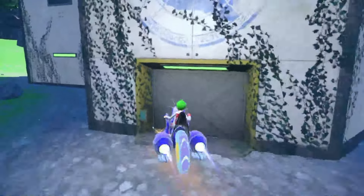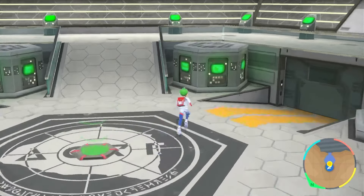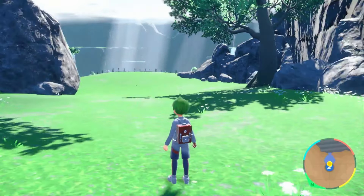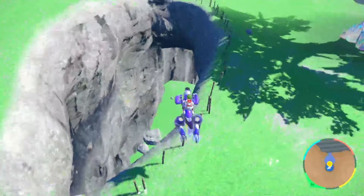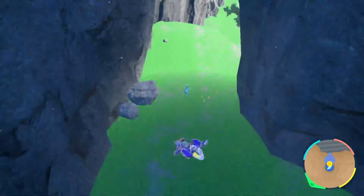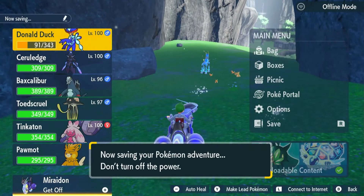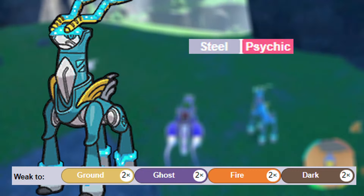In order to get Raging Bolt or Iron Crown's location we need to go back to the Zero Lab. Once you're in the Zero Lab, get off from the hangar and follow my path. You want to jump down this hole and you will see Raging Bolt or Iron Crown. Again, save your game before fighting the Paradox Pokemon.